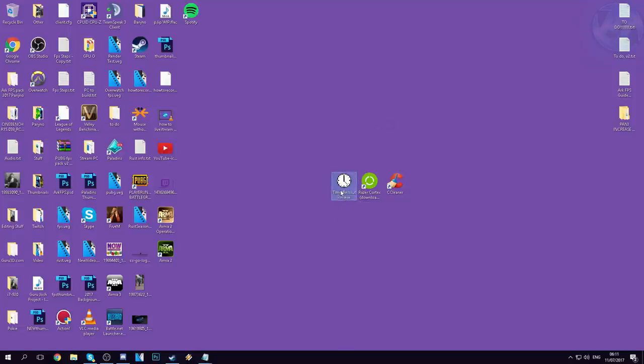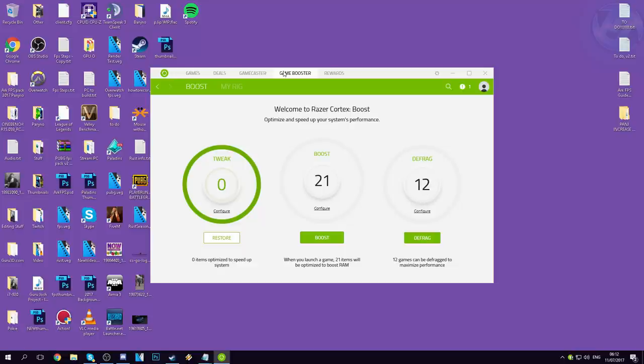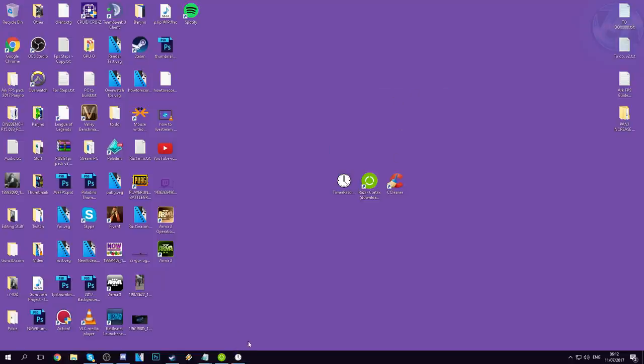Also download TimeResolution.exe from the description, and I do recommend downloading Razer Cortex as well. Open Razer Cortex — it releases excess RAM not needed by other programs so the game gets maximum performance. Hit the Boost button and minimize it. For Time Resolution, run it as administrator. It'll look like a very simple program — hit the Maximum button in the bottom left. This allows Windows code to run as fast as it possibly can without being limited by the operating system, with no input lag. Hit Minimize and leave it running while you play.